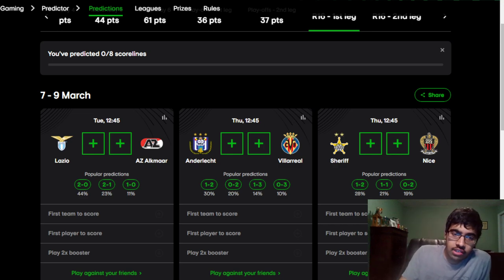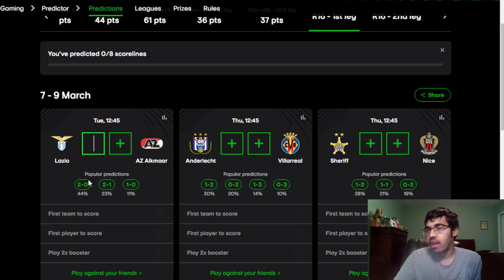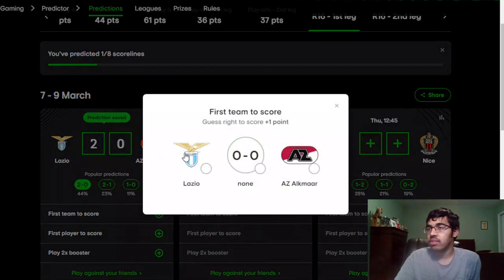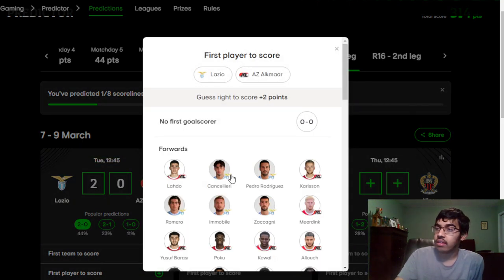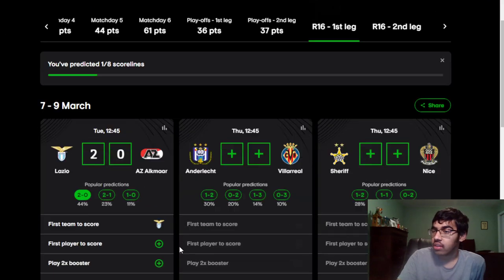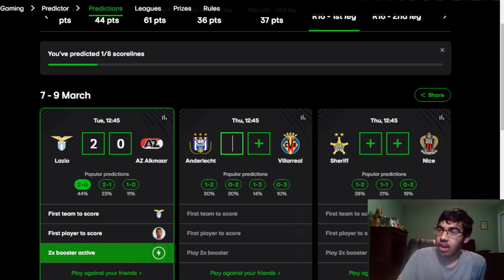Conference League: Lazio vs AZ Alkmaar. AZ have so many injuries — van Aken, Stengs, Bakuna, Buzaglo, Dekker, De Wit, and Indi are all out. I think Lazio should be winning — they just have too much quality. I'm going with a 2-0 win for Lazio, and I'm going with Pedro Rodríguez to score the opening goal.